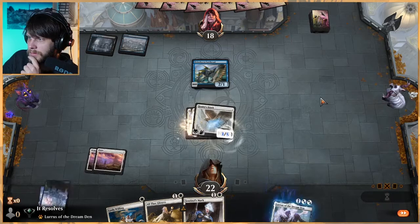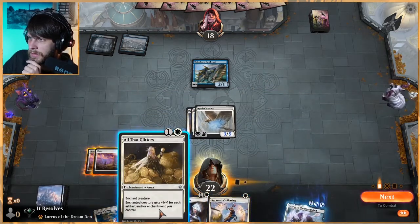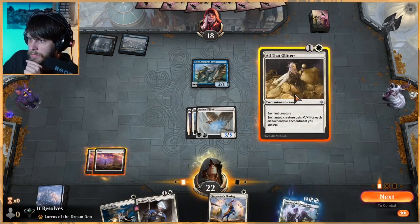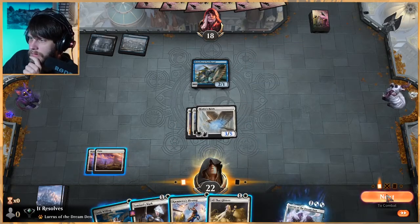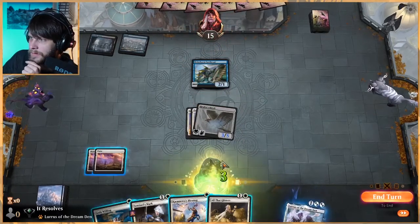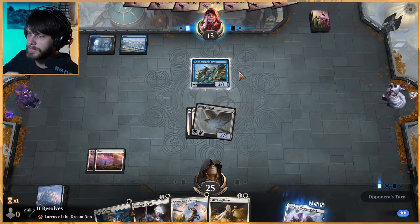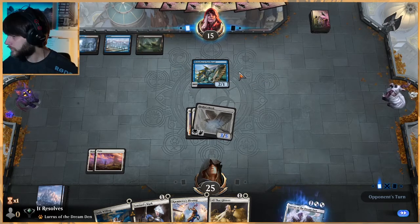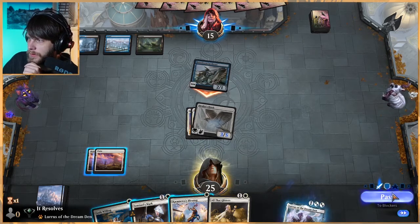Okay, that's fine — it's Dimir Flash. They could just have a Brazen Borrower, but do we risk it? I kind of don't think so. I'm gonna go ahead and gain our three life. They may do some major stuff, we'll find out, but I'm leaving up the protection — it's totally fine.